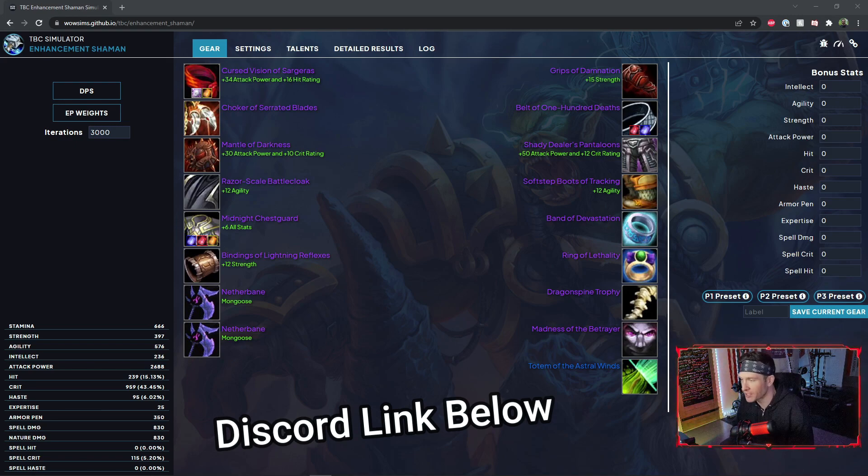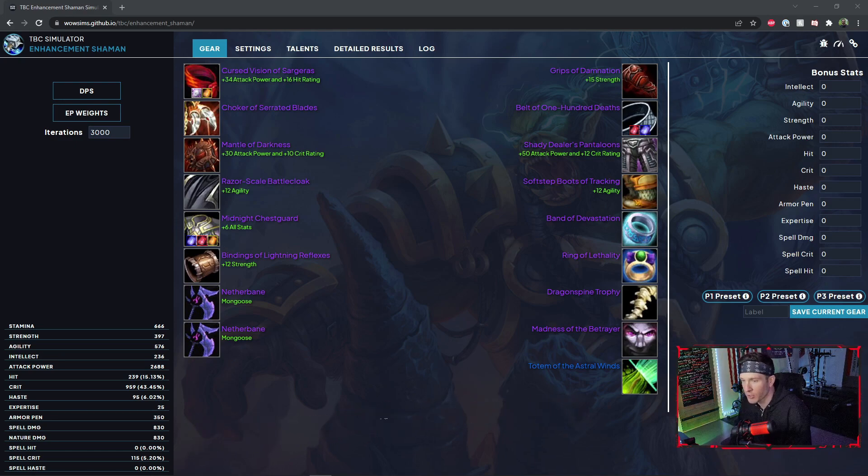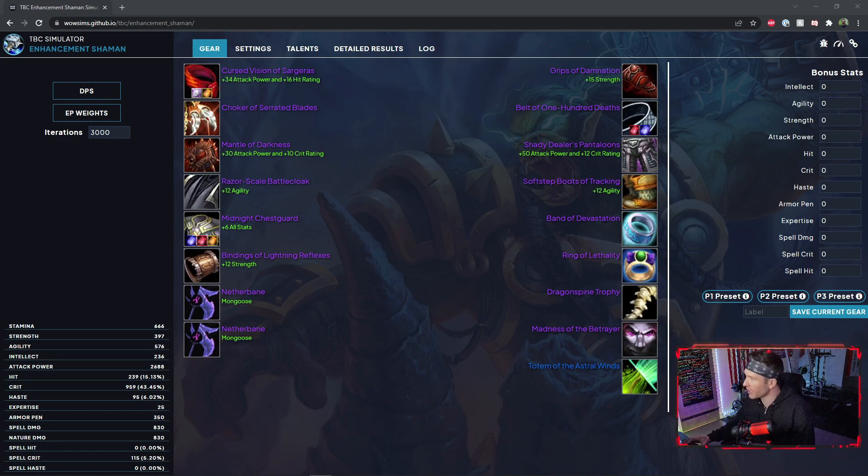Here it is guys — the Enhancement Shaman Simulator. For the longest time we worked off a spreadsheet, but now we actually have this fantastical piece of technology. I'm going to tell you how to use it right now and give you a link in the description, so any and all future gearing decisions can be delivered to you via the magic of math.